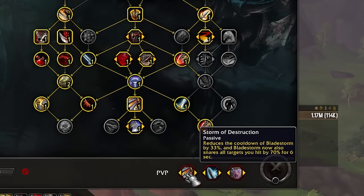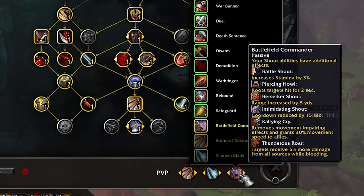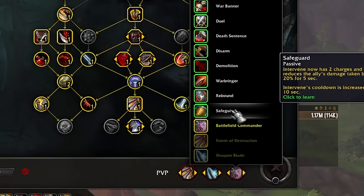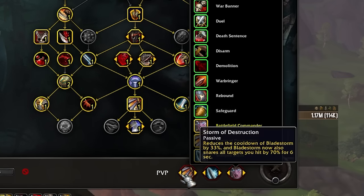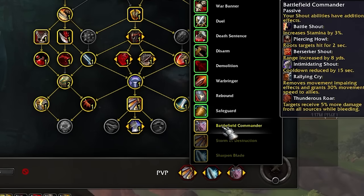That brings us to Honor Talents. For RBGs I think Storm Destruction is fun — I always like having a short cooldown Bladestorm. Sharpen Blade is still pretty mandatory. Battlefield Commander is good in most formats, though maybe not as critical in twos. In twos you might want Safeguard to defend your teammates, and in threes you may want Safeguard instead of Storm Destruction. Safeguard is an insane talent, but Battlefield Commander is also awesome. Warriors once again find themselves in a situation where we have all this fantastic utility and you really have to make hard decisions with your Honor Talents.